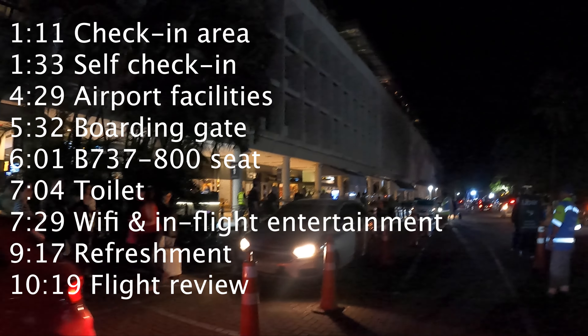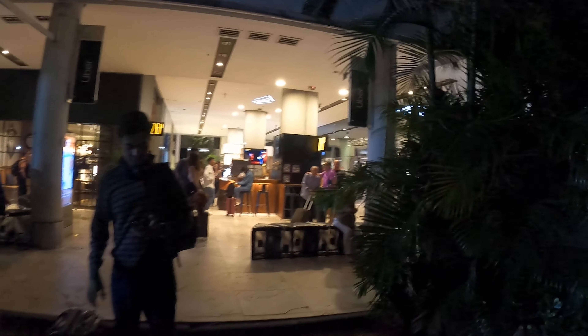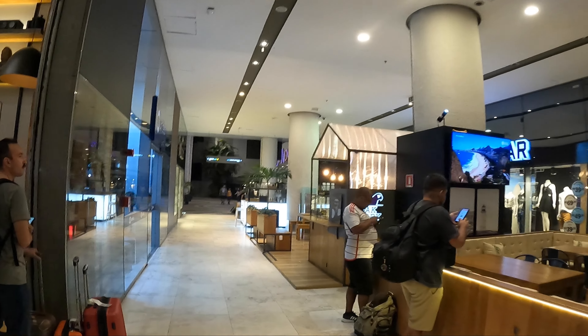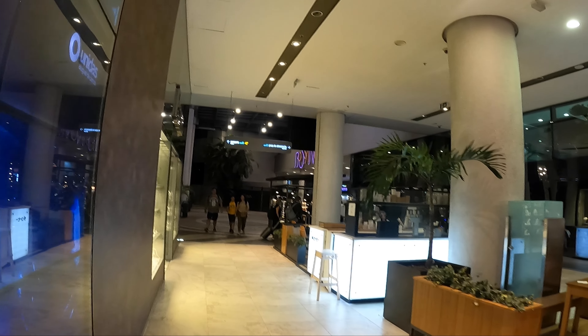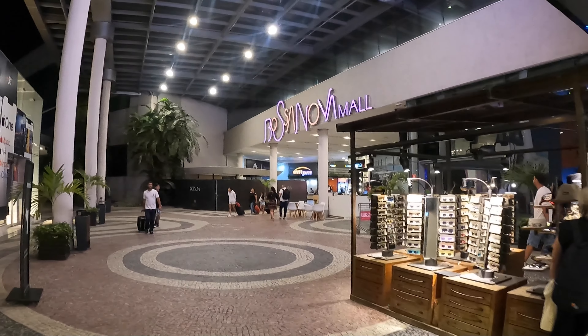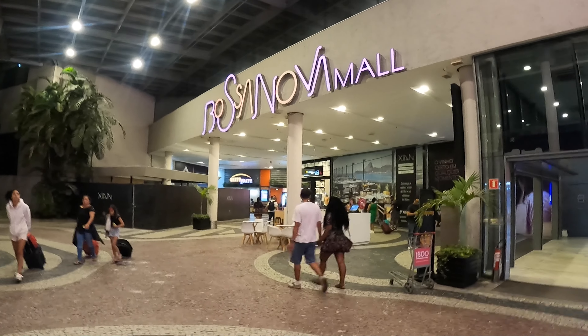I am currently at the SDU Airport departure area — this is the Uber drop-off area. Let me show you the way to check-in. It's a little bit dark and a little bit weird right over here; it doesn't feel like an airport. This video shares the flight experience with GOL from Rio to São Paulo at SDU Airport. This airport looks like a shopping mall — it's quite nice.